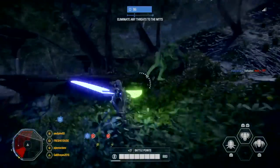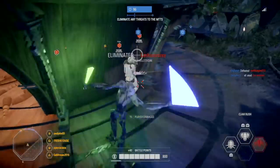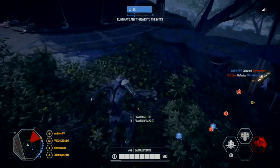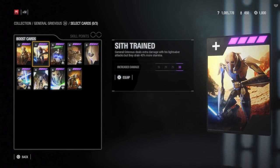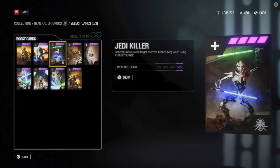Before we go on killstreaks and heroes versus villains, I want to go through all of his hero cards. The first card is Beating Heart — General Grievous has increased maximum health regeneration. Second card is Sith Train — General Grievous deals extra damage with his lightsaber attacks but they drain 40% more stamina. The third card is Jedi Killer — General Grievous can target enemies further away when using Thrust Surge.